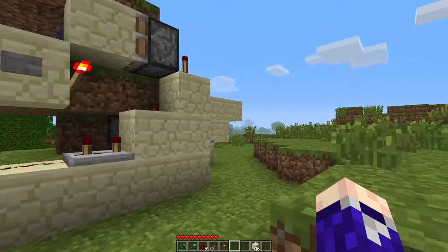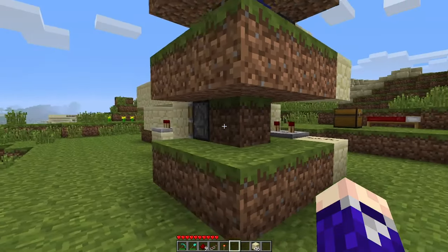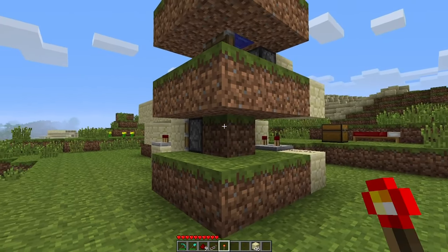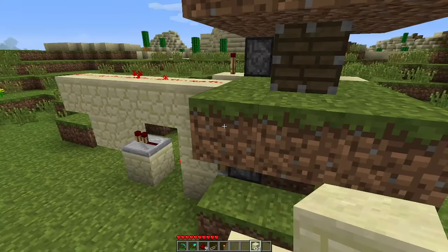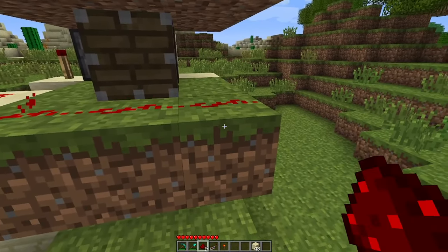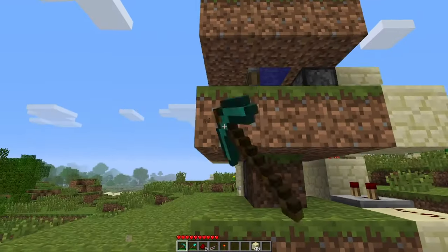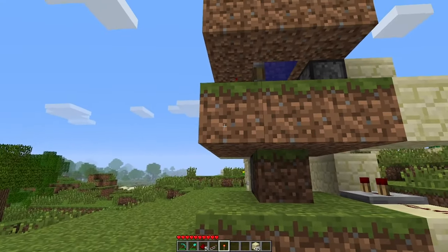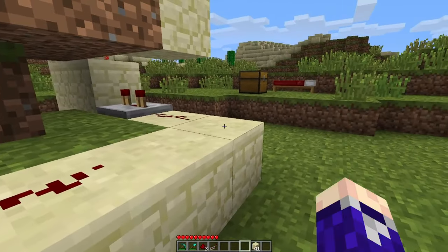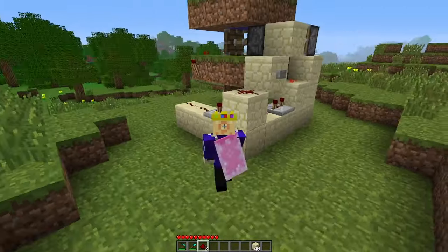The last thing we want to do is connect the BUD switch to the T flip-flop so that when the grass block changes to dirt and vice versa, the BUD switch powers the T flip-flop. Pillar up on this side, place a block, and run redstone dust off to the side over the top of the dirt. Where that redstone dust lines up, place a redstone torch with blocks underneath, then redstone dust leading into a repeater on a 3-tick delay, and a block with redstone dust on top.